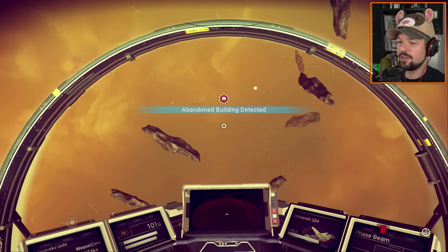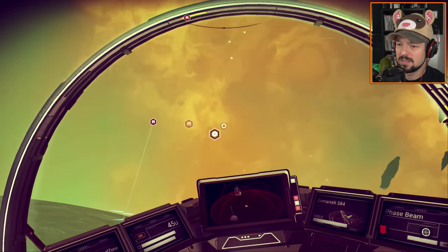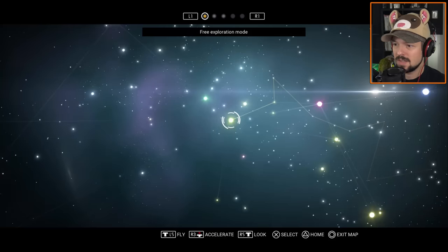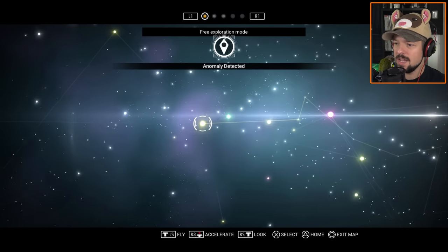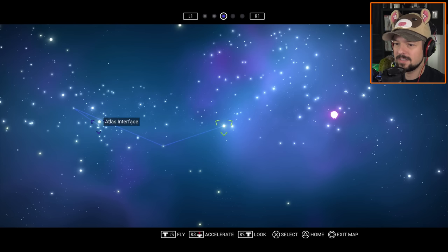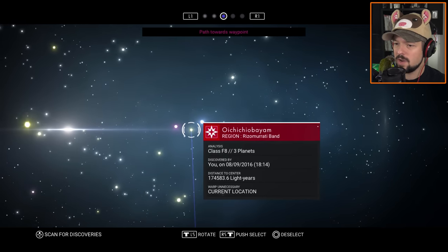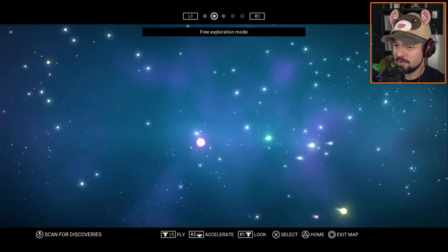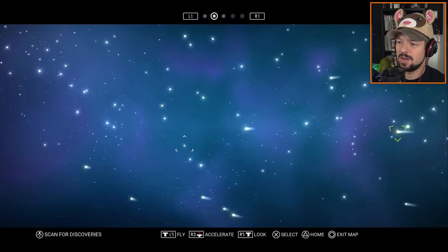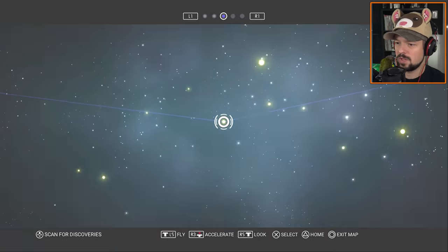Your destiny lies beyond. Abandoned building detected - god damn it, this game. There's an abandoned building on here. It lies in the great beyond. Look at this red star here and now there's an Atlas interface. There are so many things. This is where we are. What is this purple thing? Warp reactor Sigma required - I do not have that, bummer. This is gonna be the next stop towards the Atlas, I'll just go there.